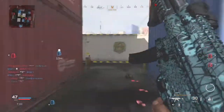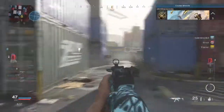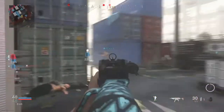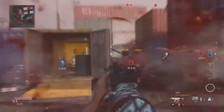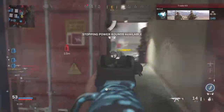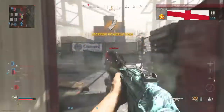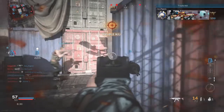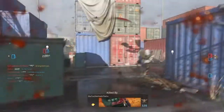The biggest tip I can give you is chasing camos for your weapons. When you chase camos it's going to give you a lot of XP and level up your weapons a lot faster. The problem with chasing camos is you've got to be a very good CoD player, because it tends to make it harder to get kills — you have to kill enemies in a certain way, such as getting headshots or multiple kills without dying. If you're a good CoD player and you like going for headshots, chasing camos is always beneficial because you get more XP when you complete certain challenges.